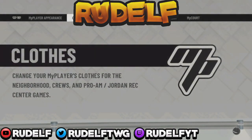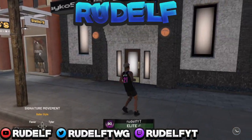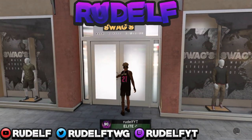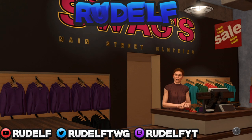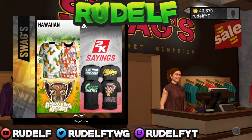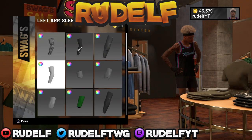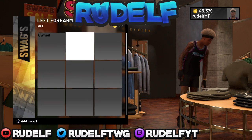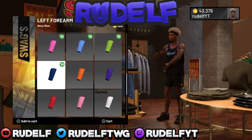Let me show you guys the forearm sleeve method real quick. What you want to do first is have around 5k VC — that's what you need to buy out a whole range. Go to accessories and then go to the left arm first. It's always the left arm first, I don't know why, but it always is. Go to the left forearm and just purchase all the ones you haven't got yet.